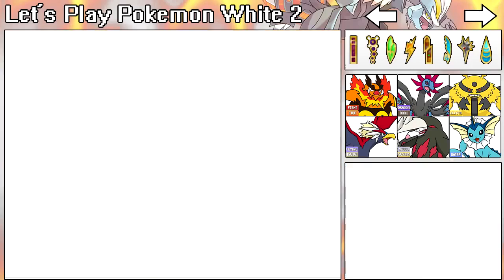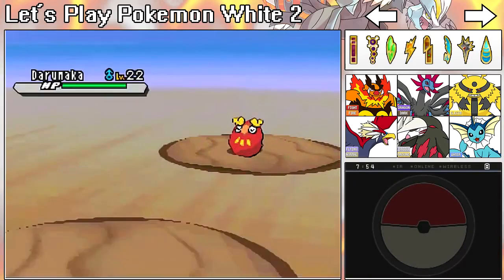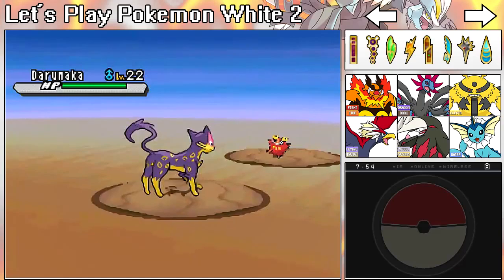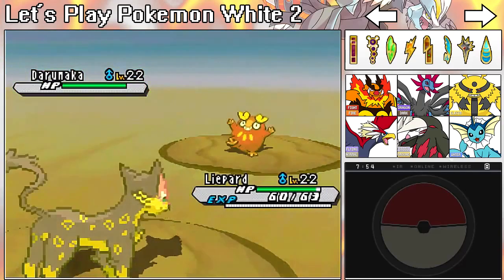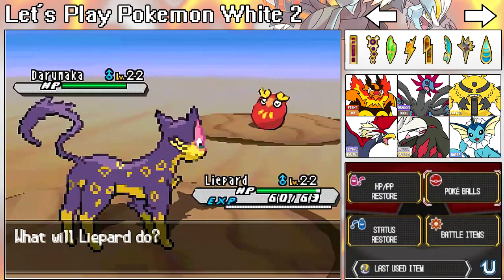Darumaka or Sigilyph... Darumaka — nice! Okay, hopefully you'll stay in the Quick Ball. I mean come on, a level 35 Darmanitan stayed in — that's what I don't get.